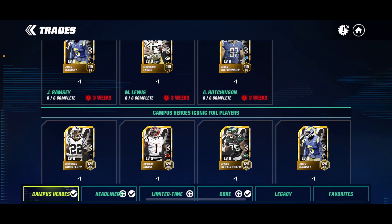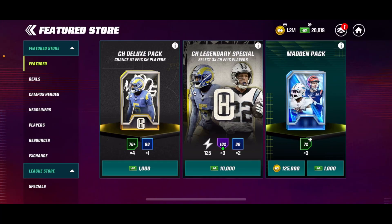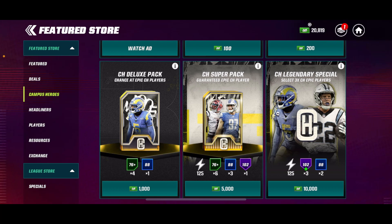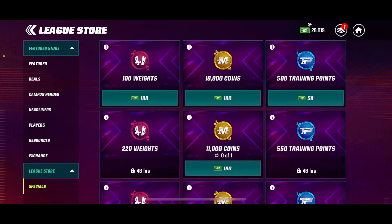So you can get yourself a 119 overall there. And then once you get two of a player, you can get a 125 overall foil version of them — basically like the ranking system this year. If you go in the store, there are some packs: a deluxe pack, legendary special as well. If you go to Campus Heroes, you can also get the daily stamina and stuff like that for 50 extra stamina. You have the Campus Hero pack with a chance at a rare player, and you can basically just buy packs to get more progress — very much like Headliners.